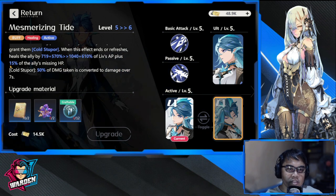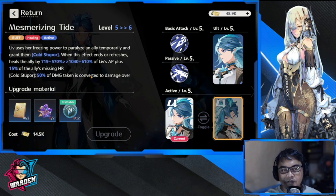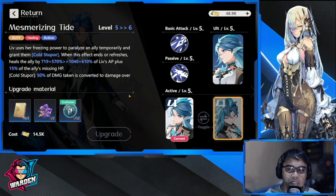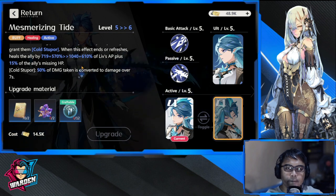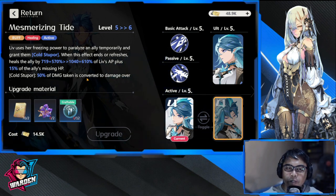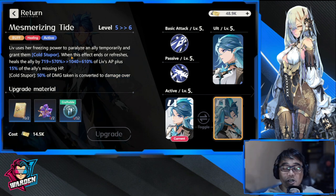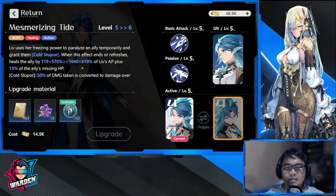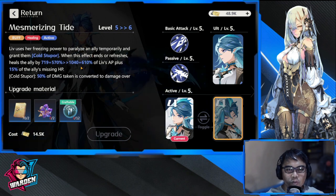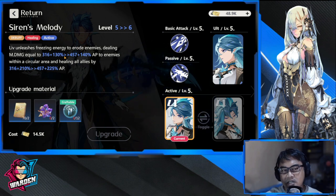Cold Stupor converts 50% of damage taken into damage over seven seconds — it's a buff and healing combined in one skill. For me, you'd want to pick this for melee characters in the front line. It's a tricky skill to use, but I'd rather use the other option since it's simpler — damage plus healing, even if it's not that much.